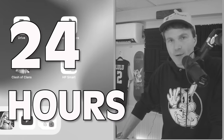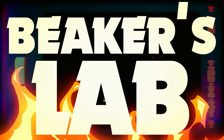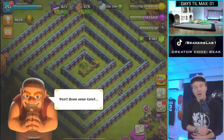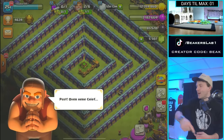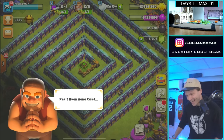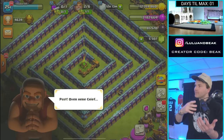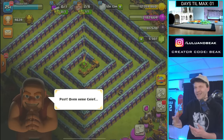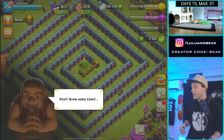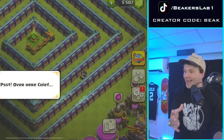We either get maxed in the next 24 hours, or we fail. Let's start the show. Hey guys, what's going on? Welcome back to the show. It's Beakers Lab. The gang is back. You guys know what it is. There's only so many ways to say this — I think I said it in the intro — we are officially out of time. Either we get this base maxed within roughly the next 24 hours, or we fail. Welcome back to one of the final episodes of Days Till Max.